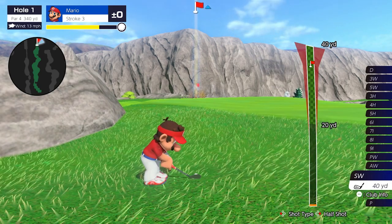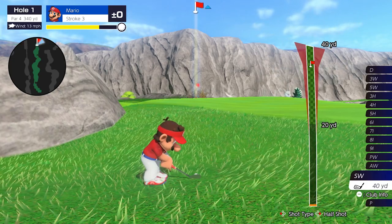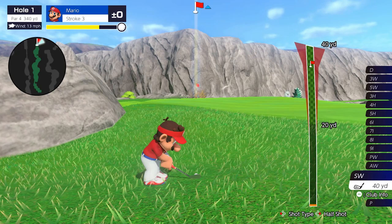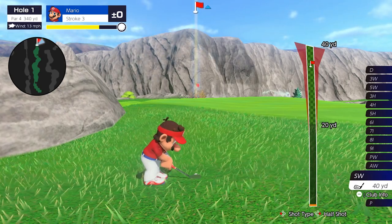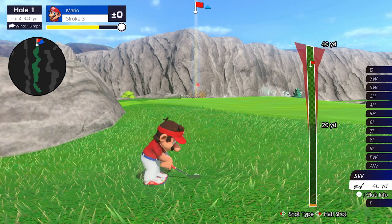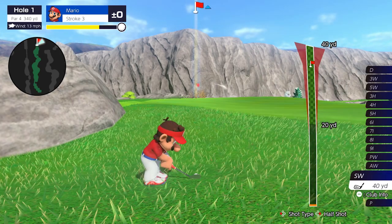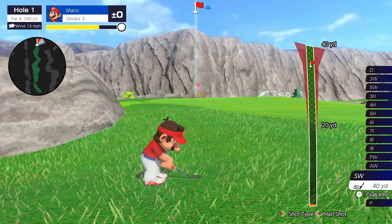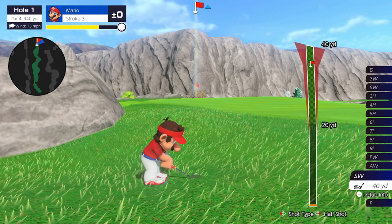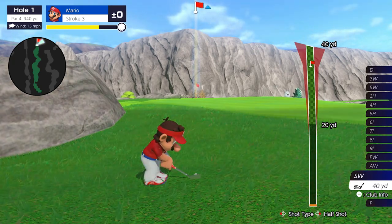I don't recommend doing the normal shot — if you just hit A you're always going to get too much roll, and if you're hitting from the rough or bunker you're going to get even more roll. So I always recommend using backspin: you'll hit A and use B to set the power — that's normal backspin.